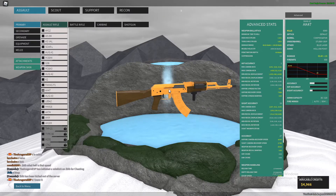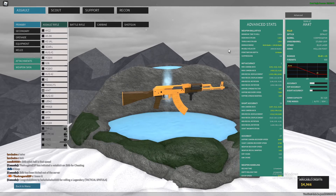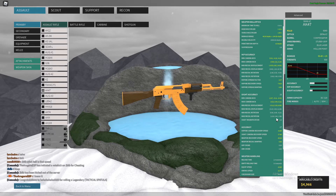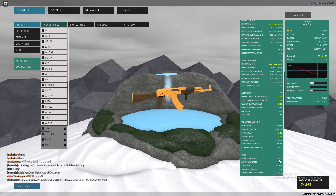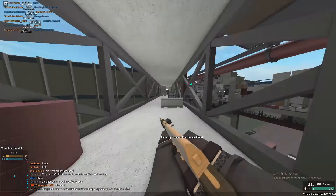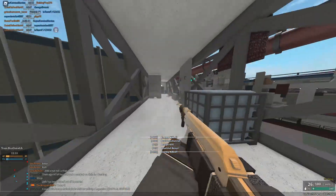Now for the advanced stats, I'll be explaining the most important ones, which are weapon ballistics. I'll quickly cover sight magnification and chokes, then weapon handling, and the very last category. The first one is time to kill, which is super simple.